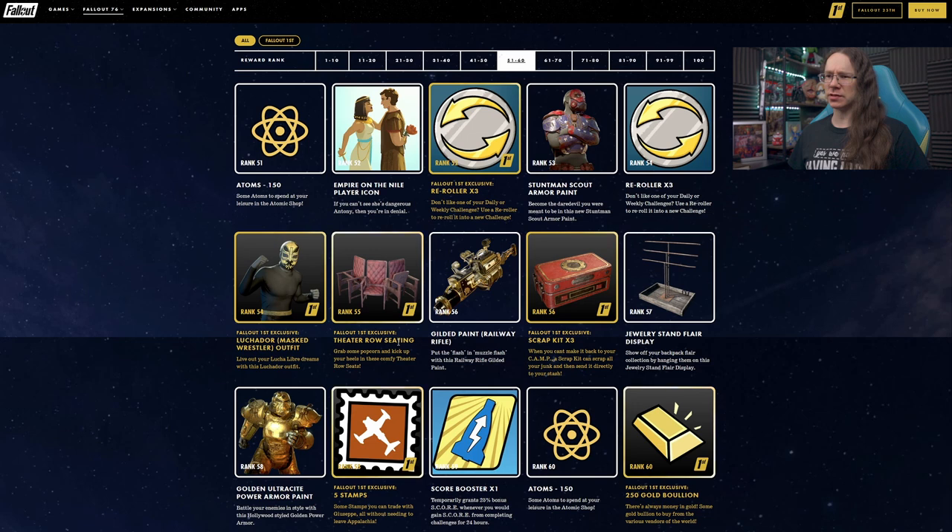Rank 55 is listed in a way that's probably not correct — likely not a Fallout 1st exclusive, I'm guessing, because that would leave rank 55 completely blank. Somewhere here there's an error either way. Theater Row Seating — okay, seating, that's cool. I think these are probably separate pieces, not a single piece, but difficult to say at this point.